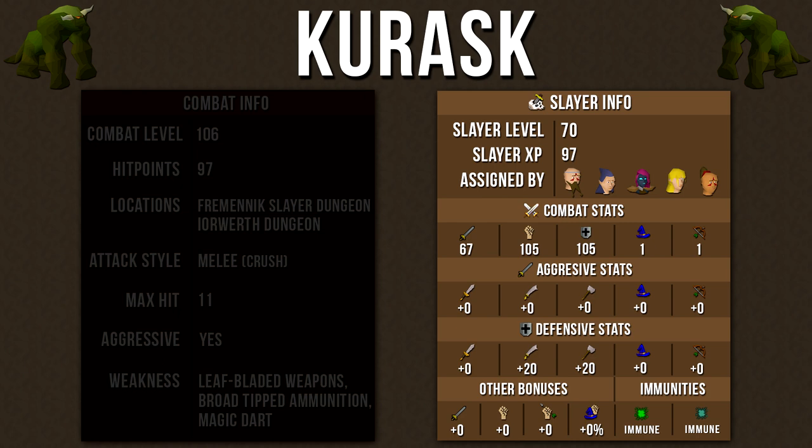Even the slash and crush defenses aren't that high, but I would still recommend using weapons that Kurasks are weak to. They don't have any other strength bonuses, and these guys are immune to both poison and venom attacks. Just a quick note: although weapons such as the Toxic Blowpipe and Cerberus God Sword will not do any damage to these monsters, their special attack will still work and can still heal health and prayer points regardless.